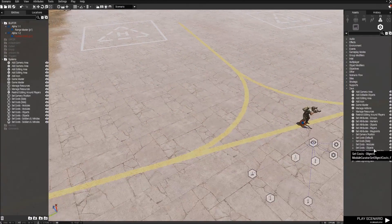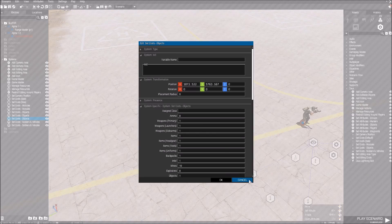Basically the Set Cost is the amount of points — like, for example, objects — that's the thing. Like, for example, objects — default.